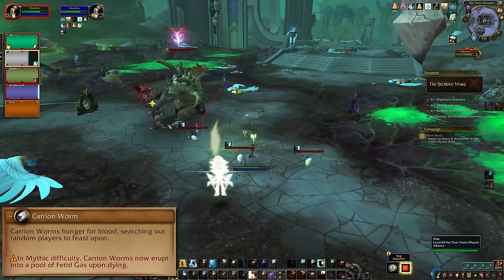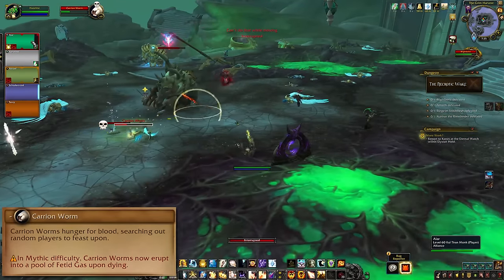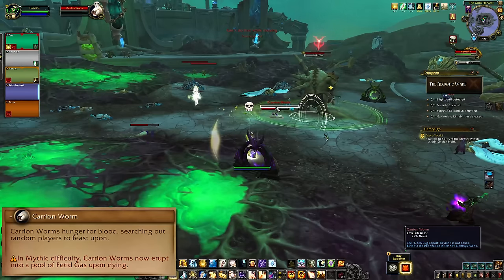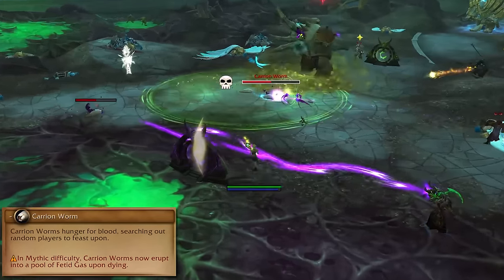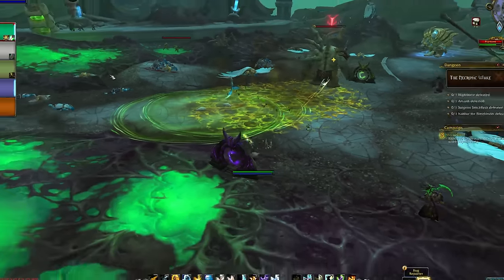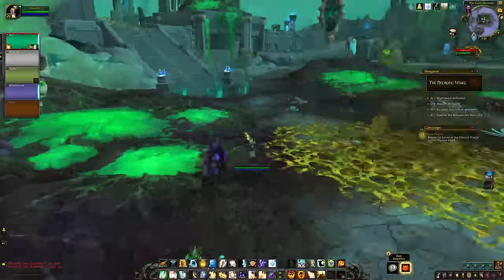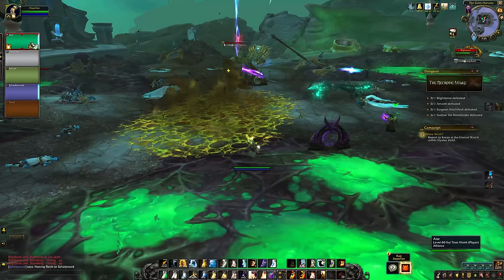The worms cannot be tanked, but they can be CC'd. Use everything you have to slow, stun, and knock them back while focusing them down, or polishing off the boss if you're close. On Mythic, worms drop puddles when they die, which will eat up your encounter space even more. You can try to kill them while stacked or inside existing puddles if you're feeling fancy. Just don't touch the puddles and don't pet the worms.